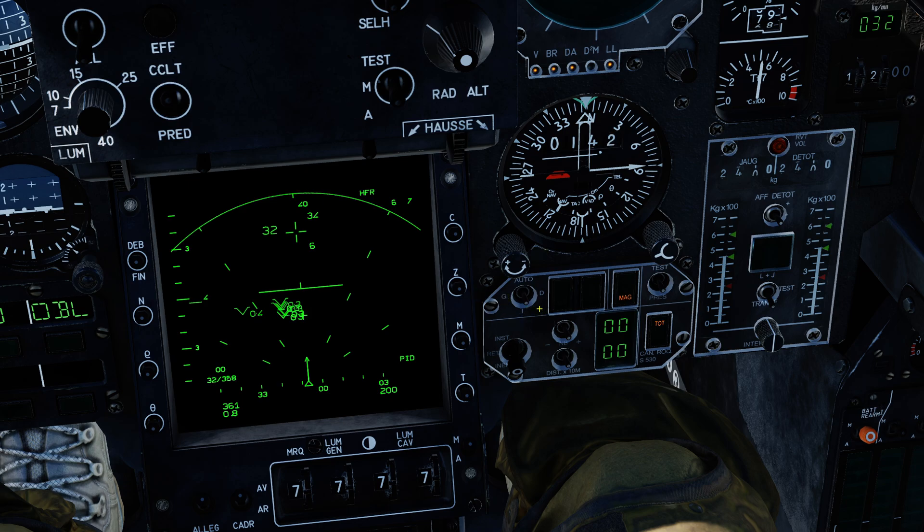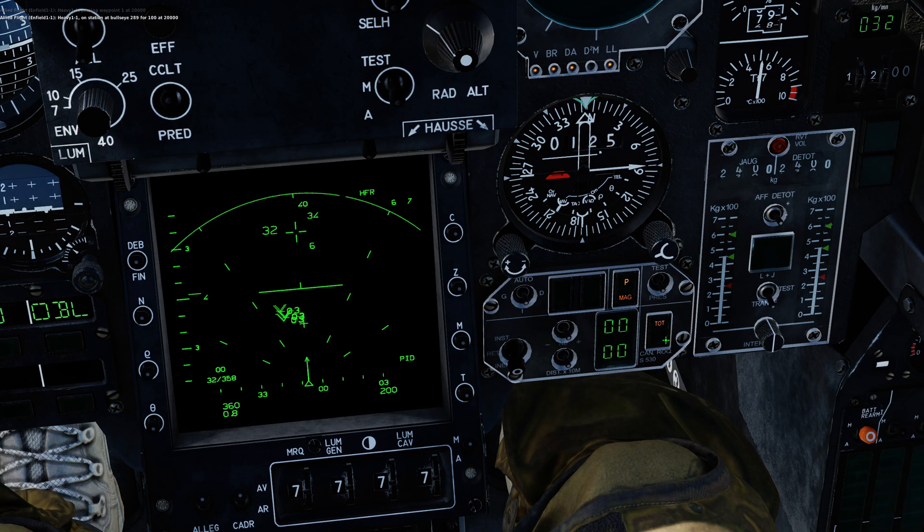Much like with the 530s, we have the option of launching the left missile, the right missile, or leaving it in automatic — in which case it'll fire the right and then the left. However, the option for total or partial launch does not apply to the Magic. Magic missiles are only ever fired individually because the seeker needs to lock on before launch, so there's no way to do one then the other.